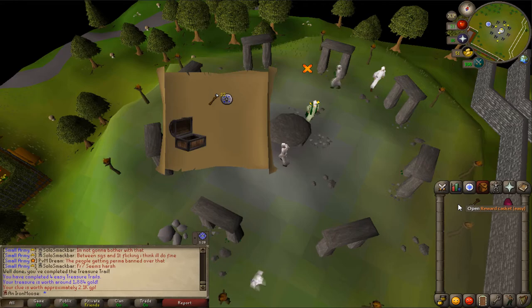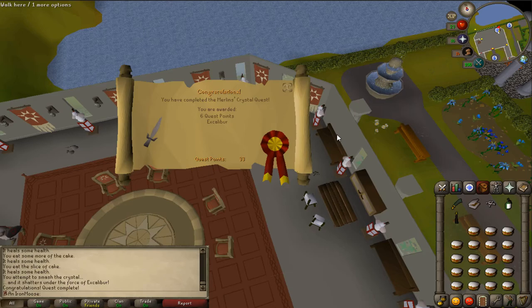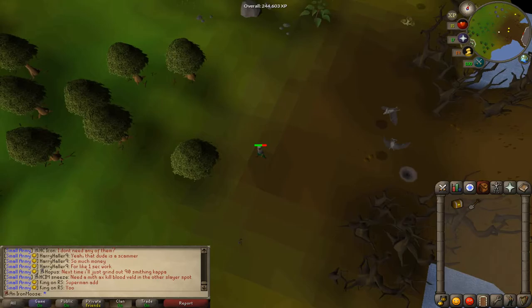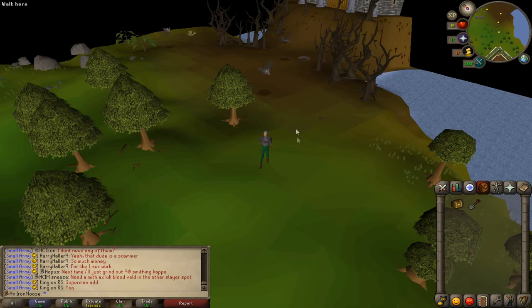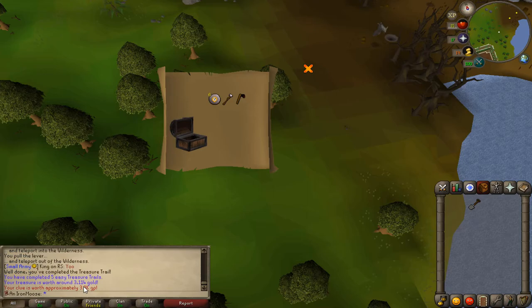Just got another clue, fourth one. Come on, give me something good. Well, I don't have a staff of air, so that's something, but it's pretty average. And if I just talk to King Arthur, that should be Merlin's Crystal done — six quest points and Excalibur. I just got another casket, my fourth clue I think. I had to run away because the bats were attacking me and they were doing real damage. Let's open it and see what we get. Fourth clue — oh, it's not that good. It's worth approximately 3.3k. Duplicate air staff.